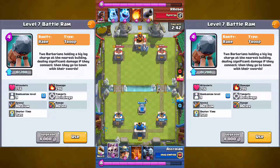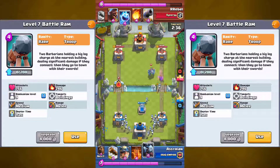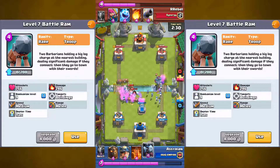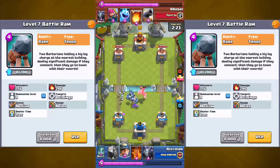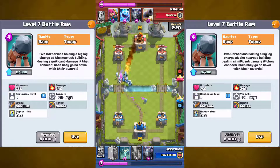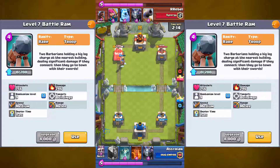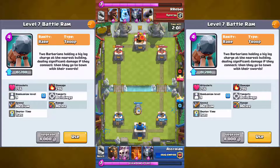The Battle Ram is held up by two barbarians, moves pretty fast, and like the Prince, it takes time to charge up. Once it charges up it targets towers — your king tower and crown towers. So that's a card you're gonna have to watch out for since it does massive damage once it gets its charge to the tower. If you don't have a troop to stop it easily it's gonna deal a lot of damage.